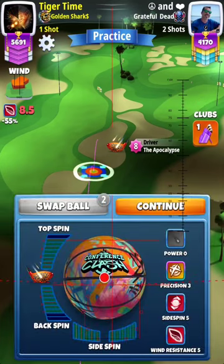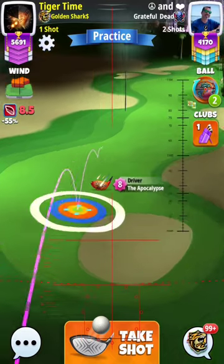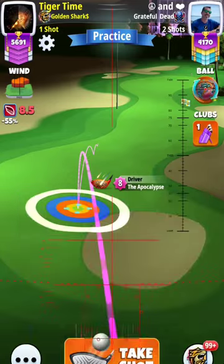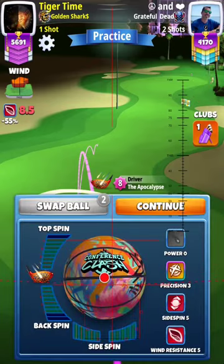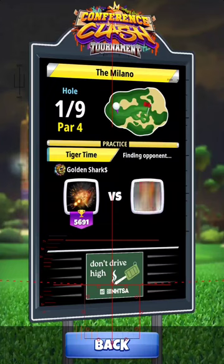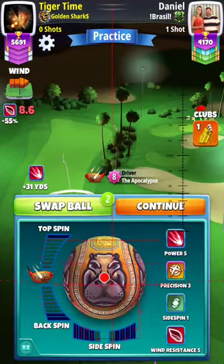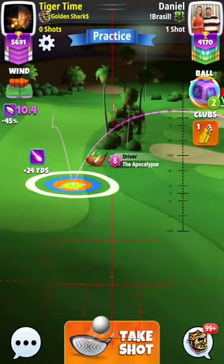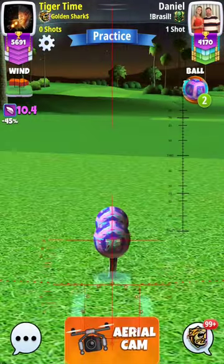So let's go to swap ball — wait, I can't swap the ball? It's grayed out. They're not going to let you swap the ball after you timed out one time? Why can't you swap the ball? What a pathetic freaking stat, man.